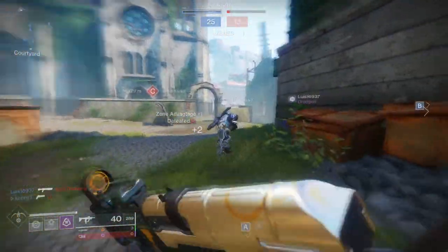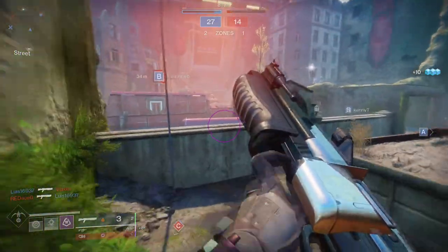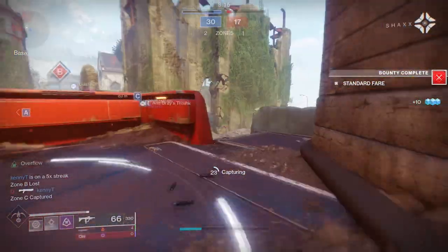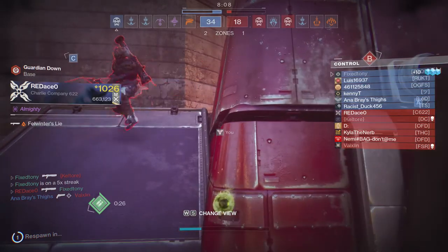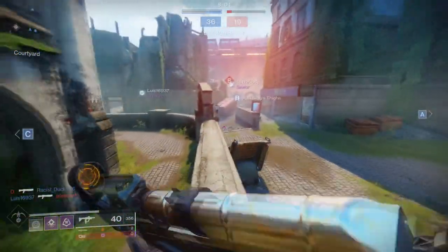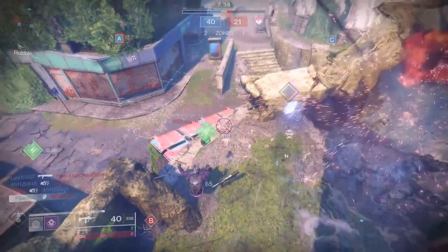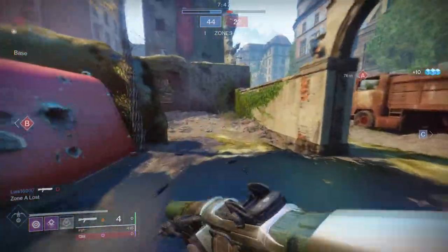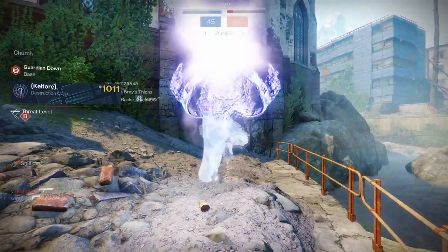The most viable thing to do would be to combine the engram with the world pool and let you choose: world drops or this season's world drops. That way when I have an engram I'm actually excited to open it, instead of just sharding it. It could be like, 'oh I got an engram, I can go for a certain weapon and perk rotation I want this season.' People would be excited to get engrams again instead of just sharding them.